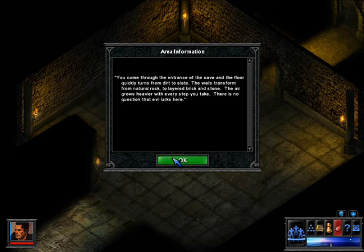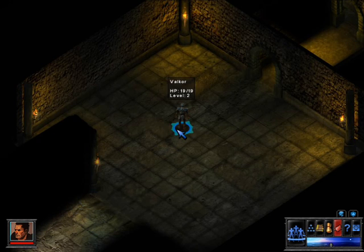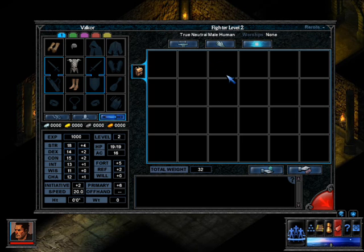You can create up to five adventurers in your party. In this tutorial, you only have one for now. When a character is selected, you will see a blue selection ring around him and his portrait beneath. Select your party by pressing one to five, left click and drag, or left click on a character. Left click to move anywhere. This is Valkor — a second level, true neutral, male human fighter who worships nobody.